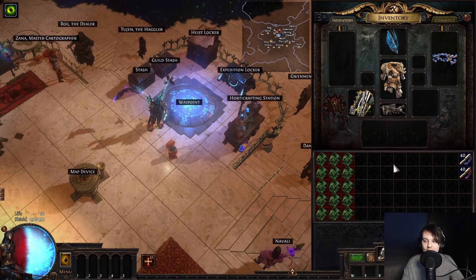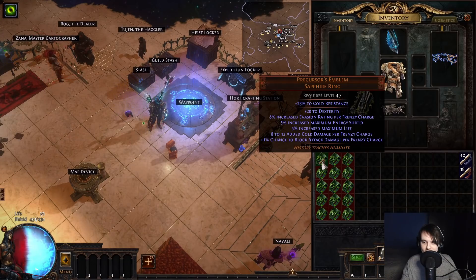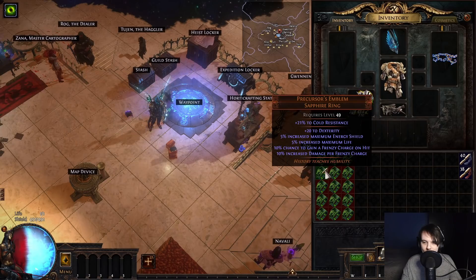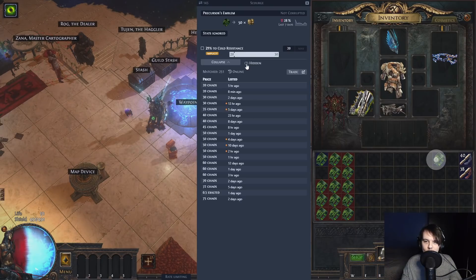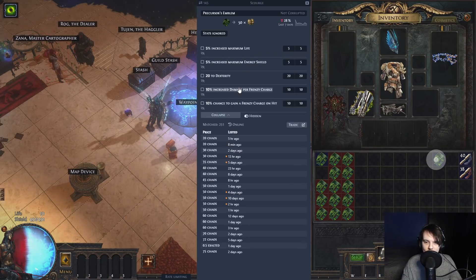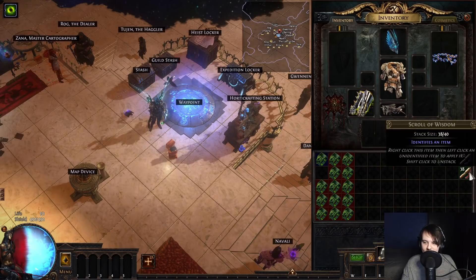Let's get to opening these precursors and see if we get anything good. First one: we have flat frenzy, chance to block attack damage, and evasion. I don't think that's great — we really want to hit that plus one frenzy. We've got double increased damage per frenzy here. Let's have a look — go to 10. Not great.